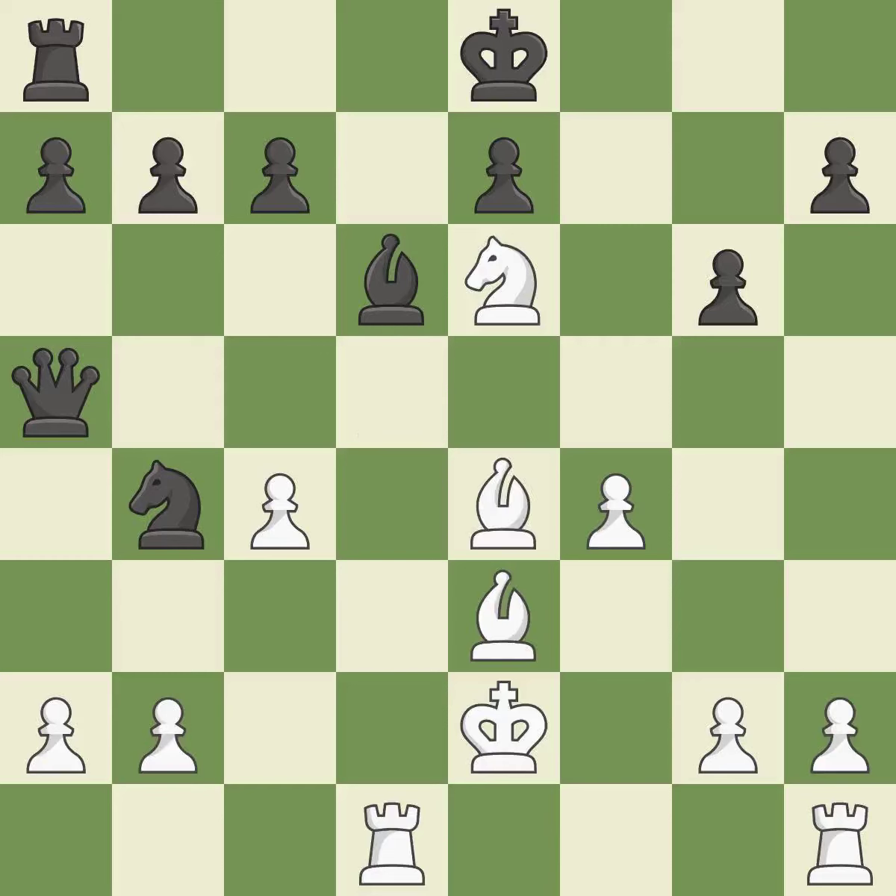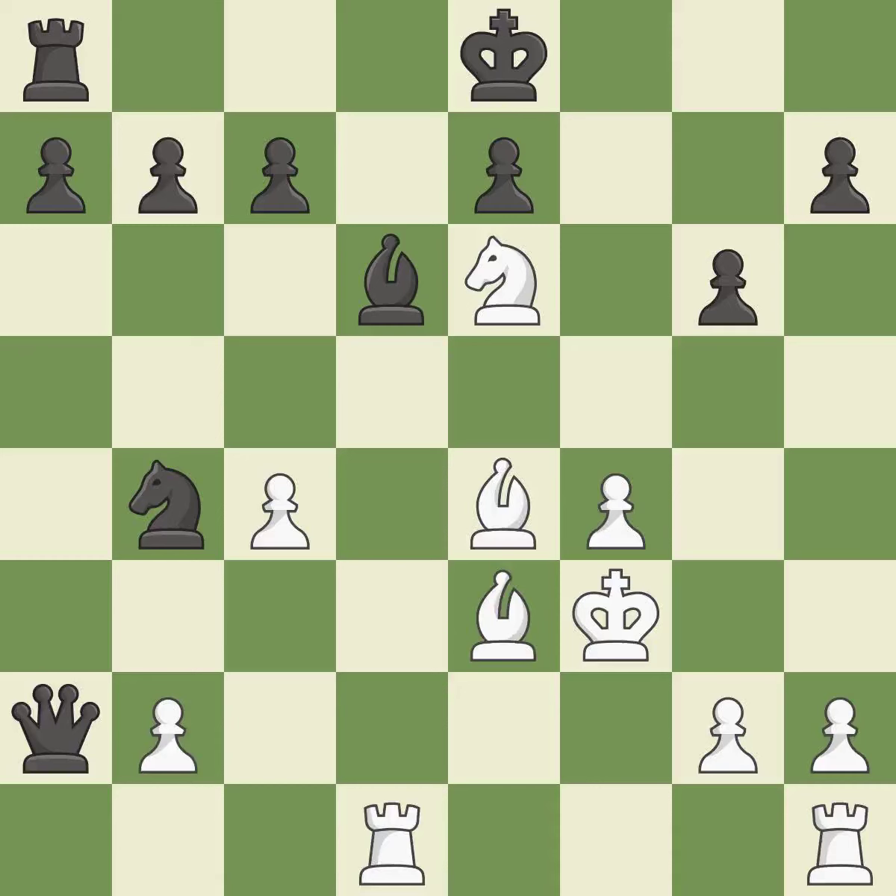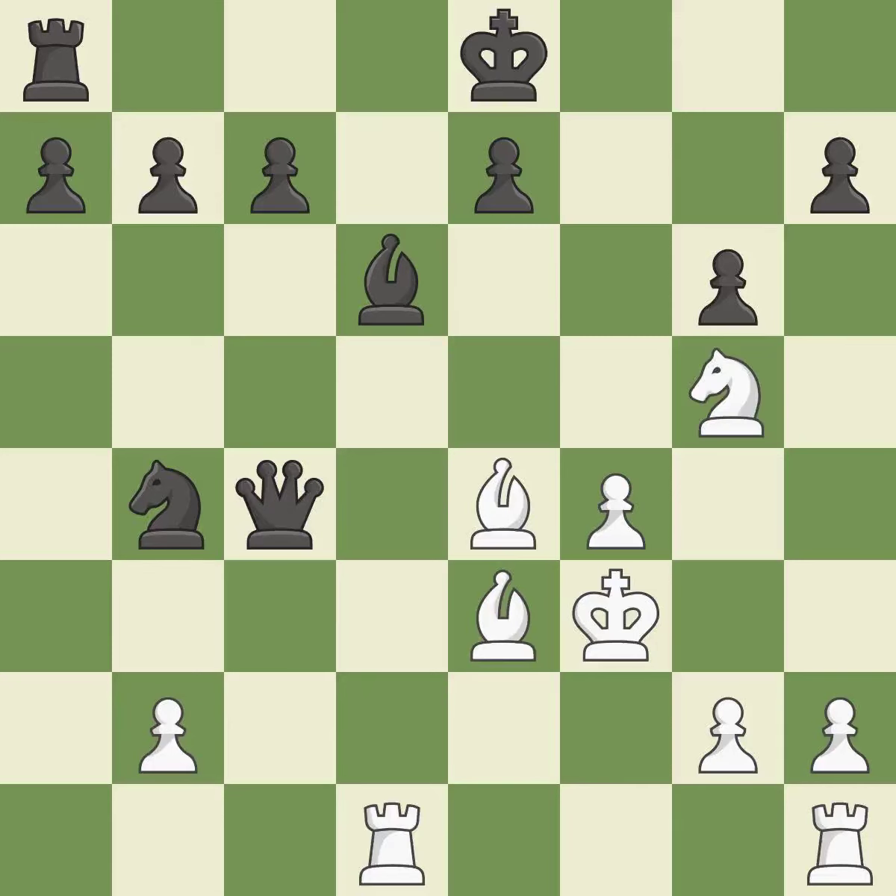This threatens to kick a knight. This permits the opponent to pin a pawn — it is an inaccuracy. This adds pressure by pinning a pawn — it is best. A solid choice, very precise. This moves the knight to safety. This misses a chance to trample a knight — it is incorrect. A rook enters the action after developing outside of its starting square — it is ideal.